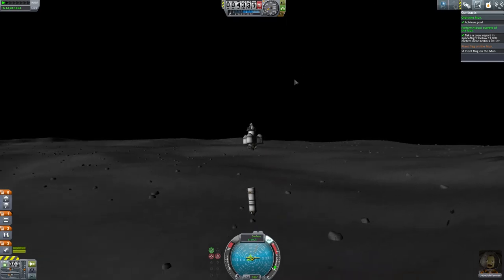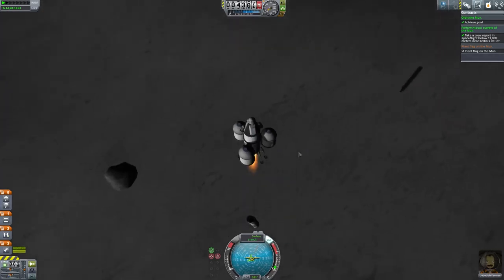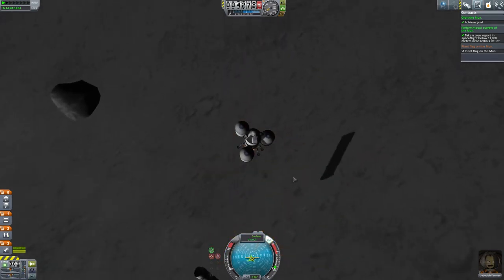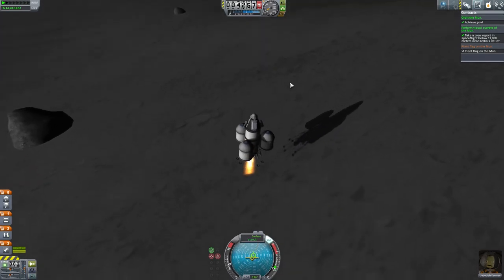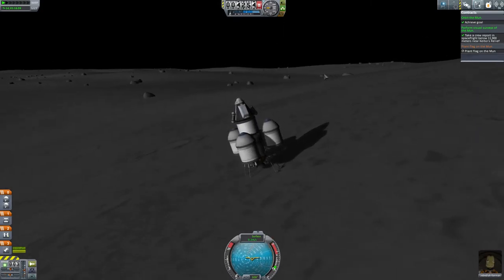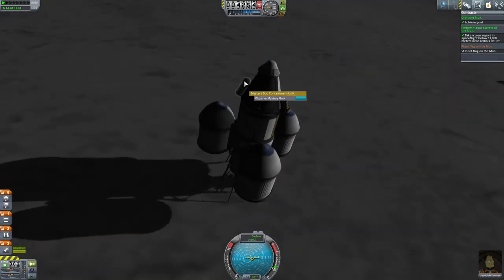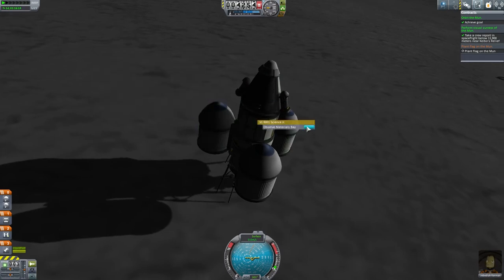Just going to do that now, and I'm going to press G which deploys the landing legs. Landing at anything below about 10 meters per second is normally fine — the slower the better — and we didn't fall over. Excellent. So let's do some goo observing — another 40 science — and let's observe these materials — another 100 science.